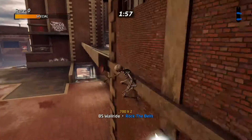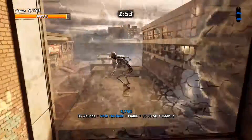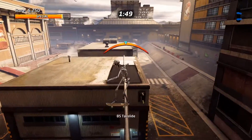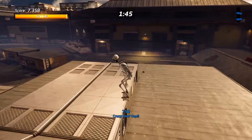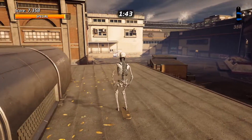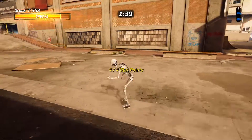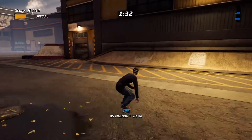For the next one, you're just going to basically want to follow my path, and this path is going to lead you to this rooftop. Once you get to this rooftop, you're going to want to slow down. You'll see the stat point here — you're just going to roll off the roof and hit it. The next one is right here in the back, very easy to get: hit the ramp and pick it up.